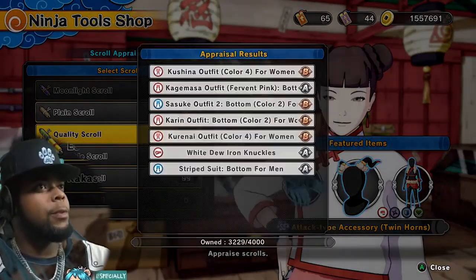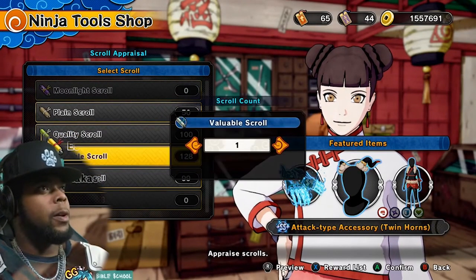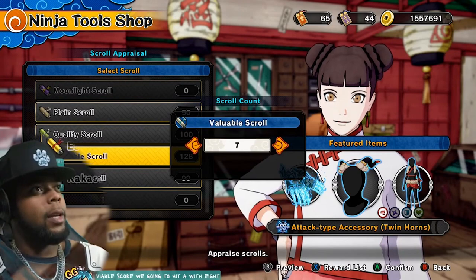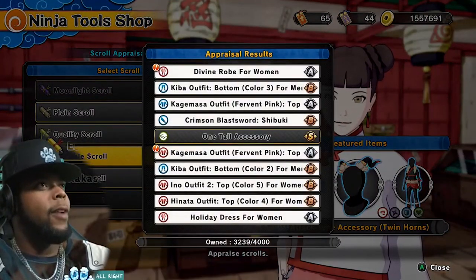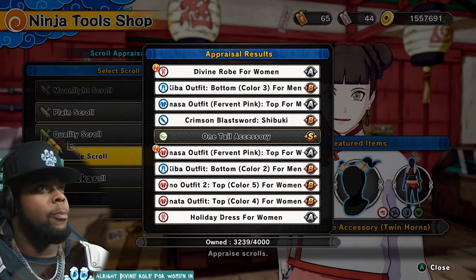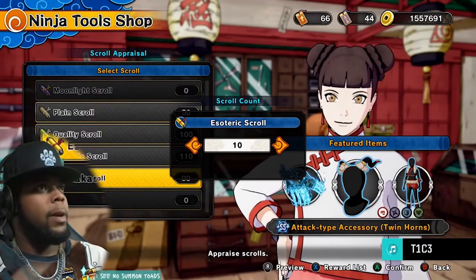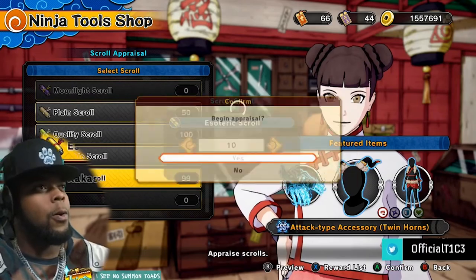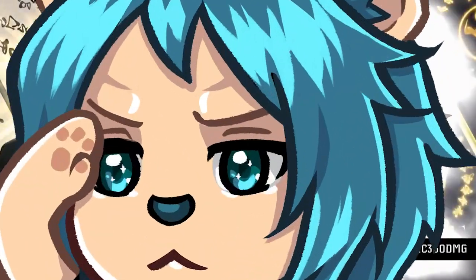Once you realize that nothing new is appearing, then you can move on to the next level of scroll. Alright, valuable scroll — we're gonna hit him with eight, actually now we're gonna hit him with ten. Alright, Divine Row for women and Kagumasa outfit pink for women as well. Now we're gonna slap him with the eight for good again. Notice how there is nothing — now we're here with the ten.